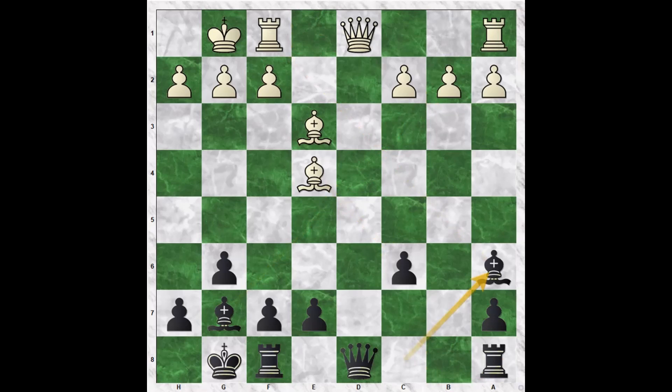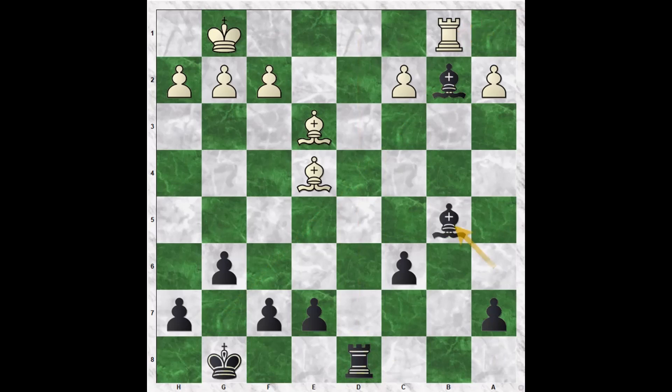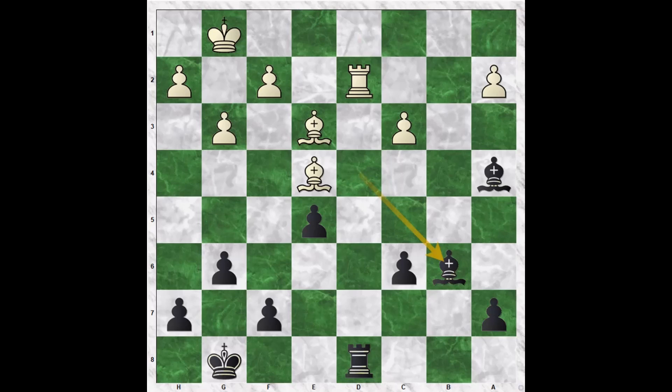So White is going to play Qxd8, Rfxd8, Rfd1, Bxb2 — again attacking the rook — Rxd8 check, Rxd8, Rb1, Bb5. If White takes the bishop on d2, we can checkmate on d1. G3, Bd4, Rd1, e5, c3, Bxa4 — attacking the rook — Rd2, Bb6 — defending our d8 rook — Rxd8, Bxd8, Bxa7, Bxa5. The endgame is about even or perhaps Black has a slight edge. So that was a look at the knight takes e4 move.